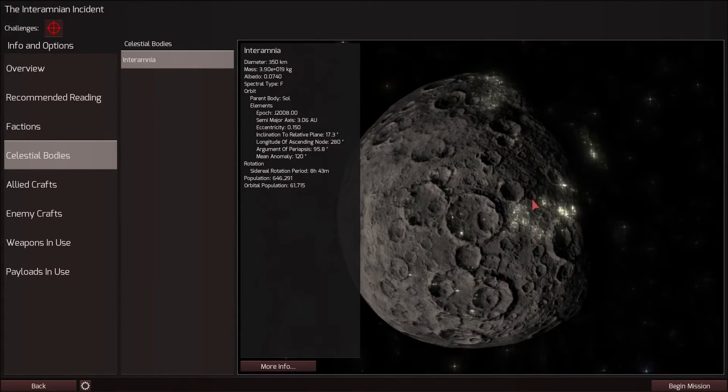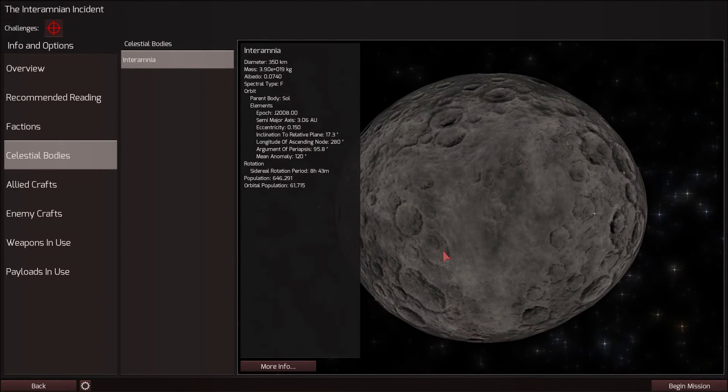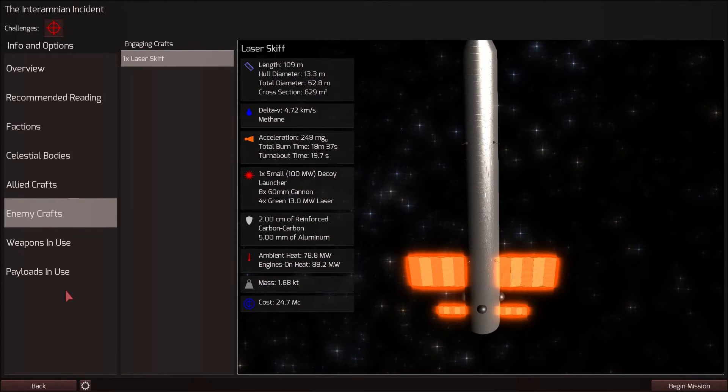It's probably not as much of a concern since they plan to live here permanently — not like if they were planning to return to Earth. So we have a gunship, the enemy has a laser skiff, so we outgun them quite a bit. Let's get to it.